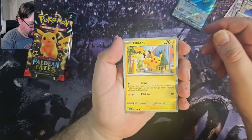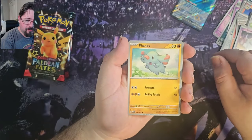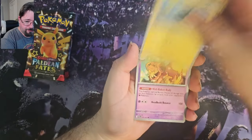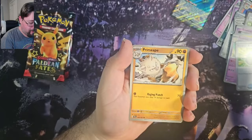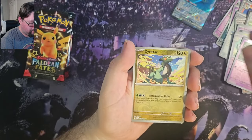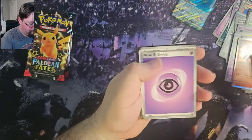Pack 2 — we've got Pikachu, Graveyard, Fampi, Chinchu, Doxpun, Mnemona's Backpack, Primate, Wubat Reverse, Cyclozar Reverse, and an Armourish Full Art.